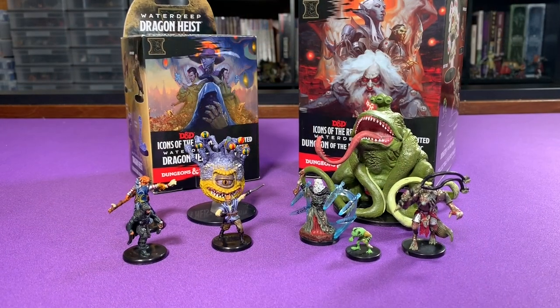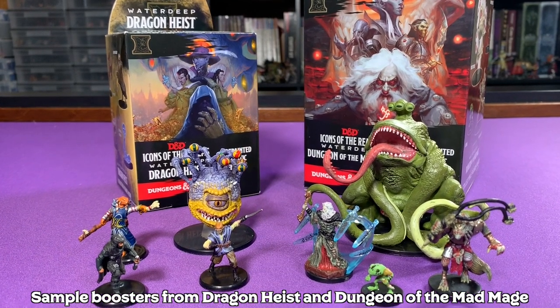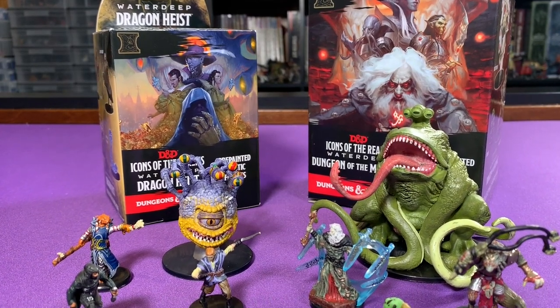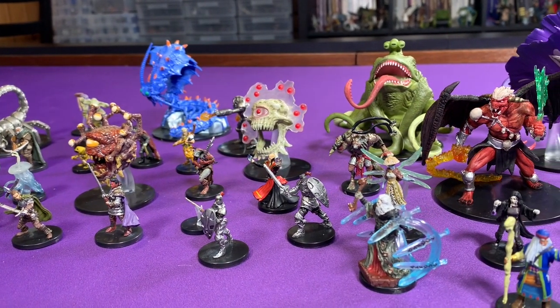These miniatures are available at most local game stores, and they come in little booster packs that contain four minis per box and are randomized. Each box will always contain three medium-sized or small-sized creatures, as well as one large or huge figure. Wizards of the Coast releases these miniatures in sets of 44 miniatures, and each set has been themed around one of the adventures released for 5th edition D&D.